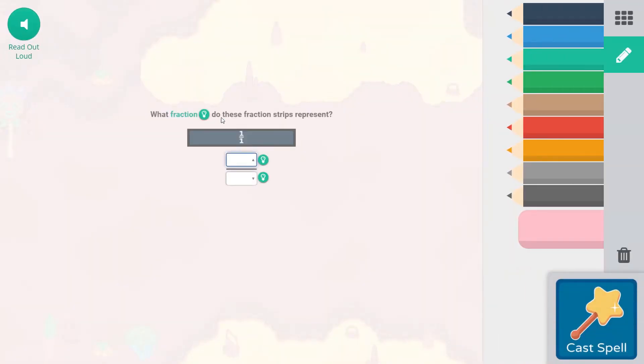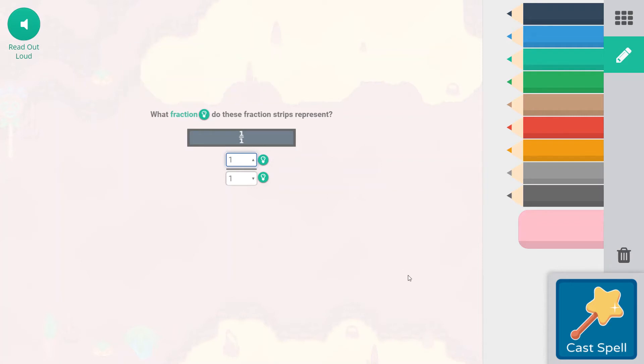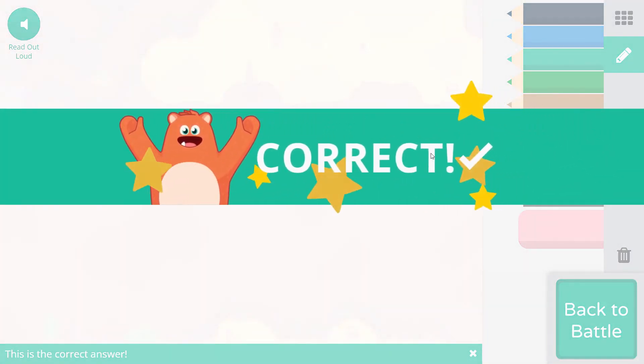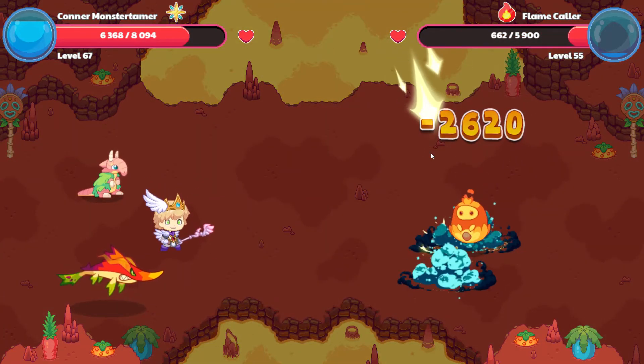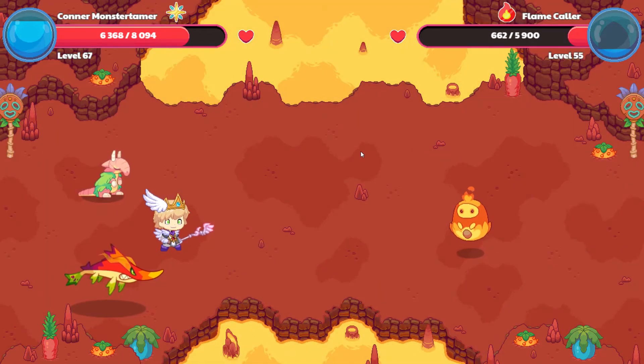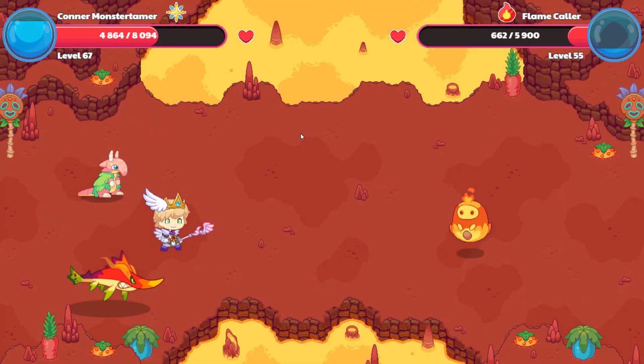Falling Star Smash: what fraction do these fraction strips represent? One over one — that is going to be a whole, so that would represent one over one. A whole equals a whole. Let's cast this spell. 2,620 points of damage there, and flamecaller uses Volcanon again for 1,504 points.